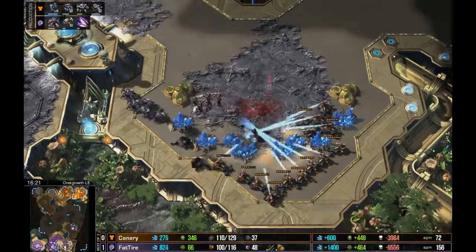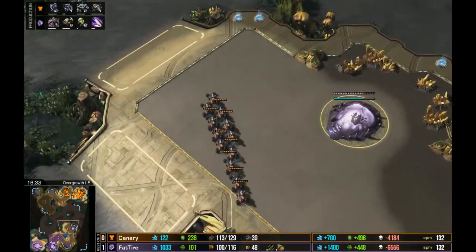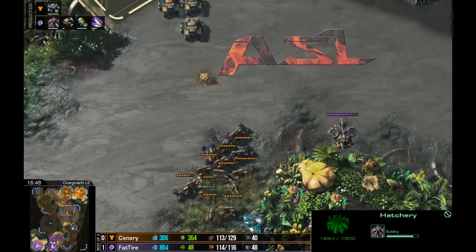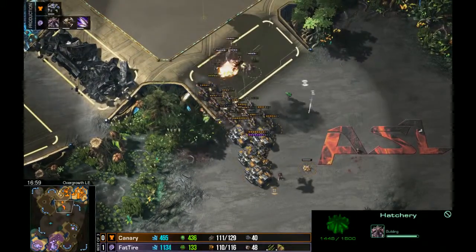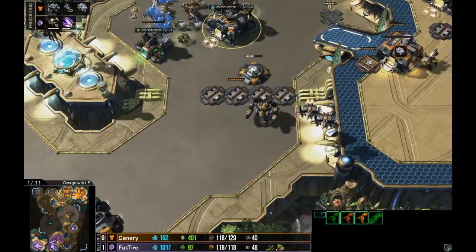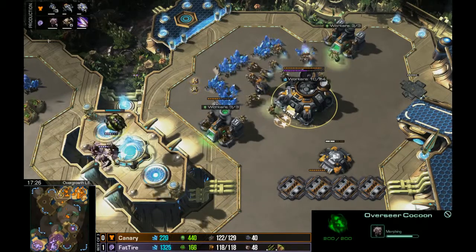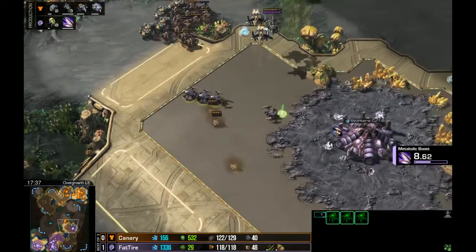Attack towards the third base — kills a Spore Crawler. He's going for the gold base. He's got no anti-air, so he runs home. He's placed Widow Mines and Siege Tanks. Nice Widow Mine hit, picking off one of the Mutalisks — I didn't even know those were there. There are Widow Mines everywhere, including behind the mineral lines. With only three Mutalisks, he basically can't do anything — three Mutas isn't enough to pick off a Widow Mine before it fires and kills one.